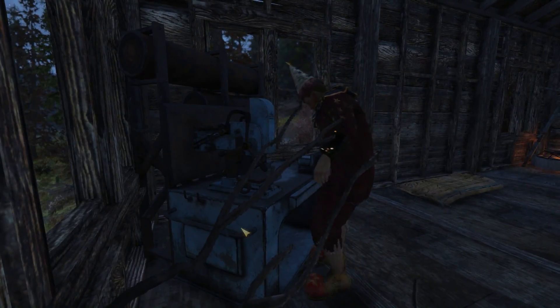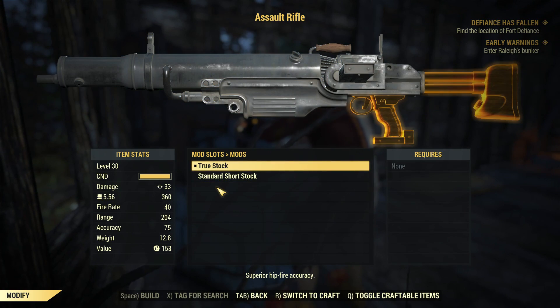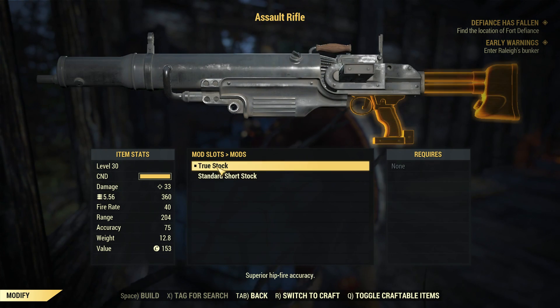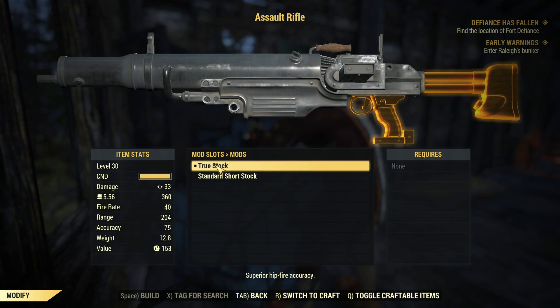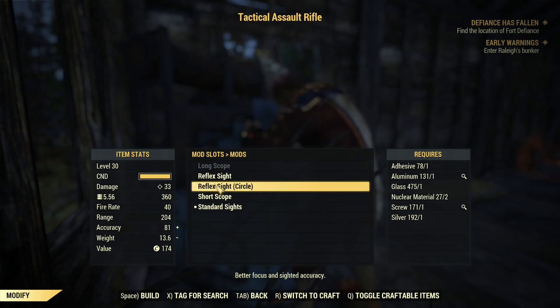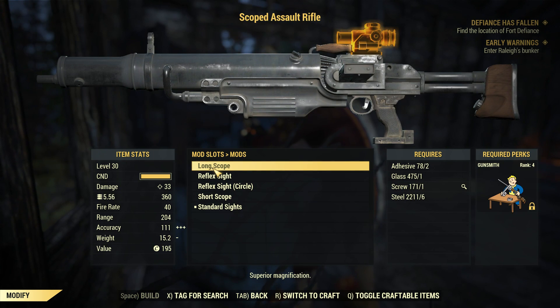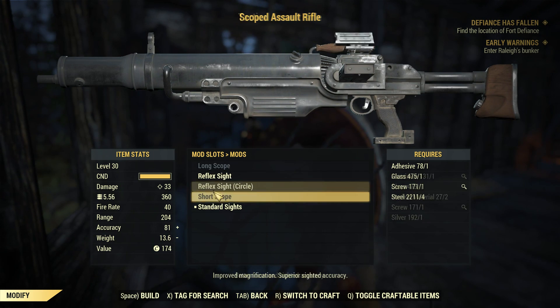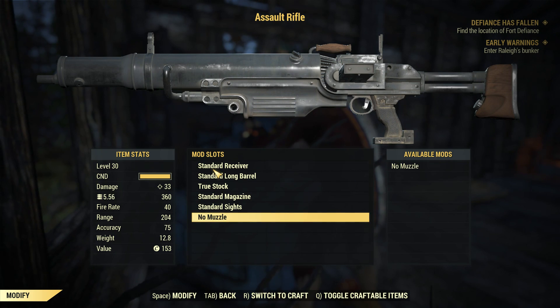Keep pressing the wrong stinking button - freaking annoying. True stock lock - okay, this gives me some better accuracy. Magazine, that's all I could put in it. Sights - I don't need a scope really, because I already have a sniper rifle so I don't need that. And no muzzle, I don't care about that either.